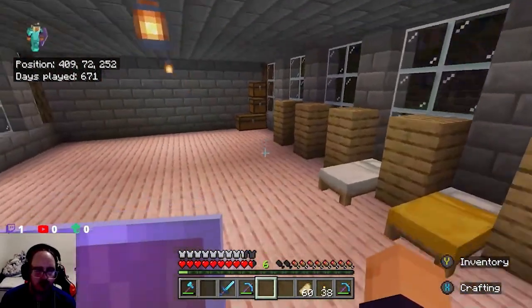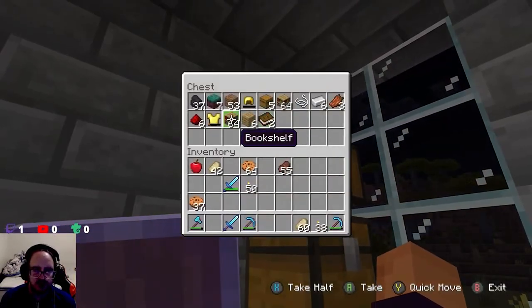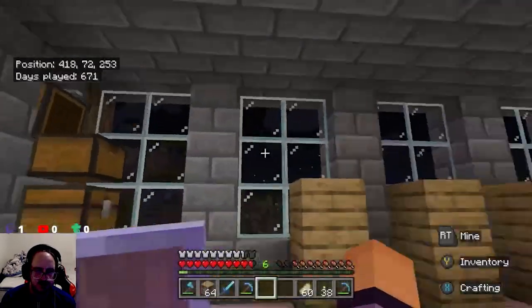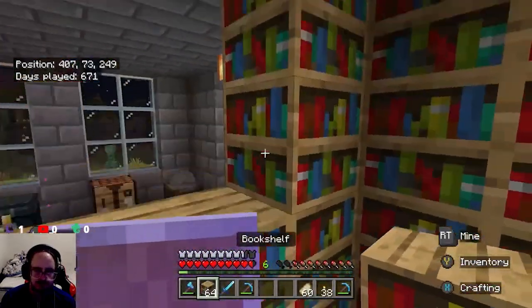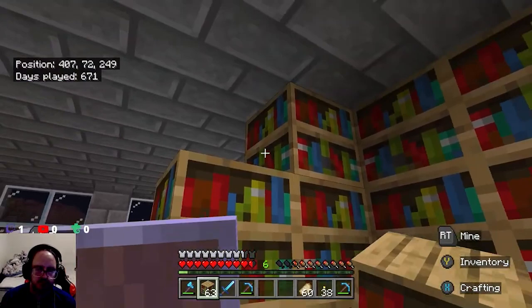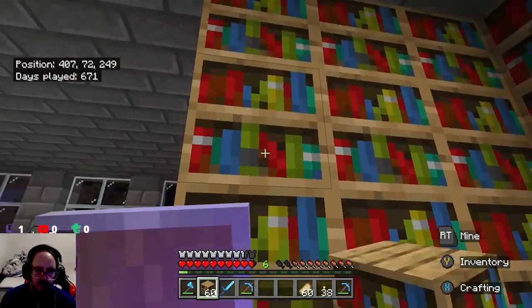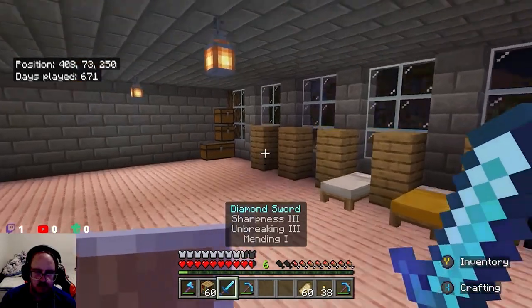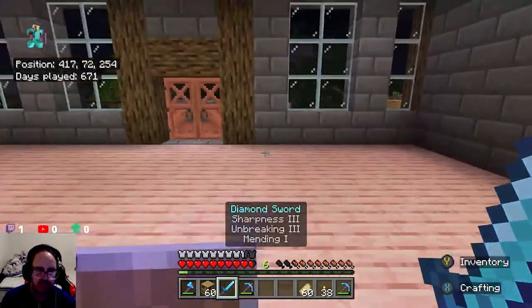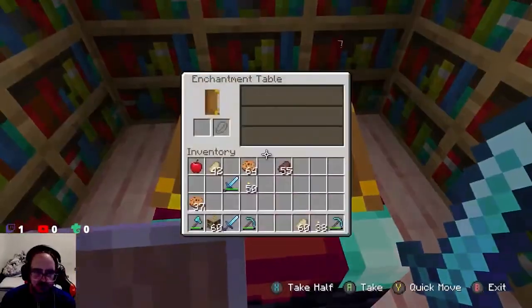Oh, I've got four more to go. Damn, we didn't have enough. Oh, let's go back and get those books. We'll use the shelter in this case. Let's do that, guys. All right. All right, I'm happy with that. That means I can finally enchant things, I think.